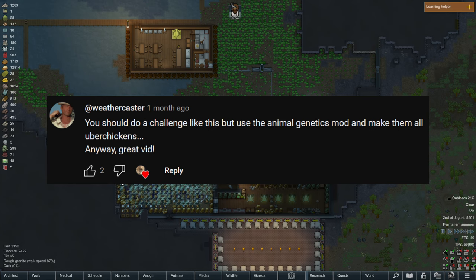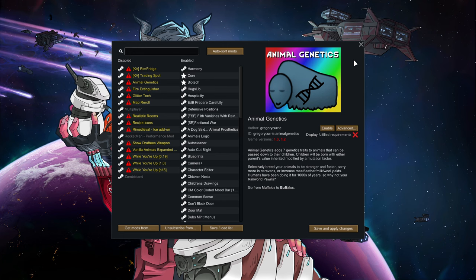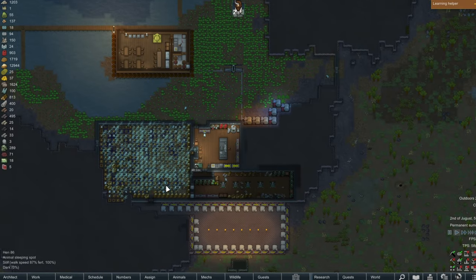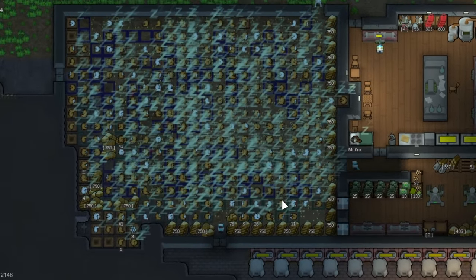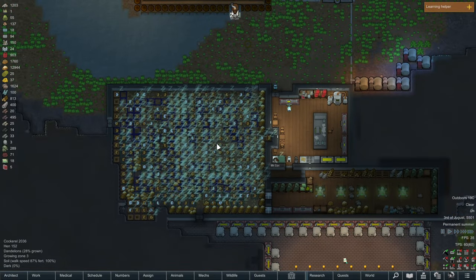Weathercaster had a fantastic idea: downloading a genetics mod to make uber chickens, which I immediately went to try, but unfortunately the mod is not up to date with the current RimWorld version. Also, making the chickens faster would probably make things much worse for everyone involved. So that's something I'll keep an eye out for in the future, and hopefully that mod updates soon.